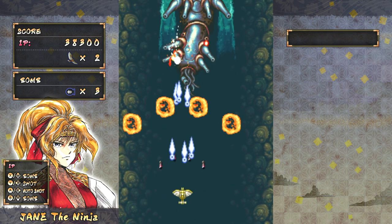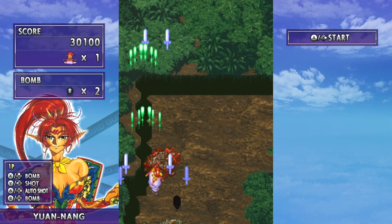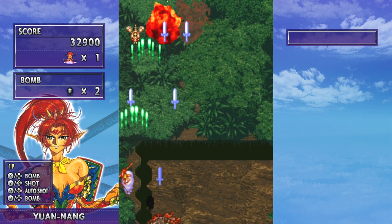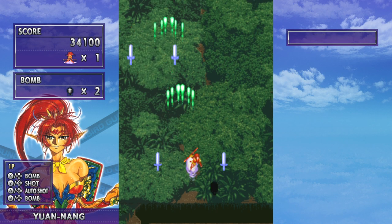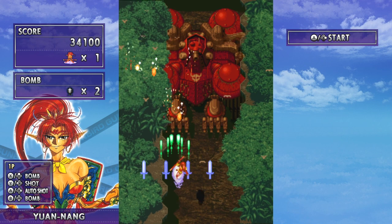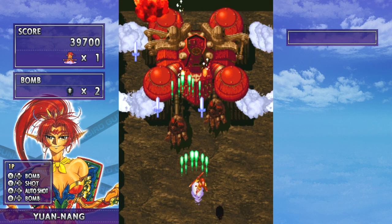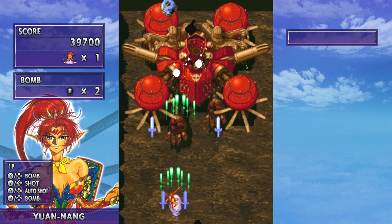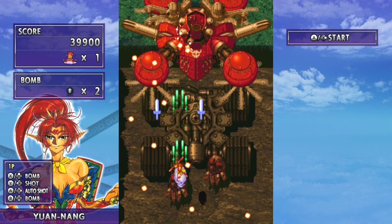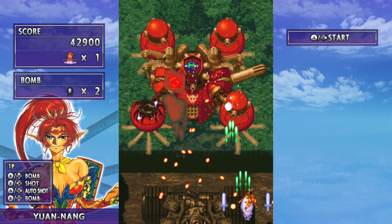Samurai Aces is known as Sengoku Ace in Japan. Then we have Gunbird, released in arcades in 1994 — the first of two entries in the Gunbird series. It's a vertical scrolling shooter where you select between characters rather than ships, and they all play considerably different. It's probably known best for its sequel, Gunbird 2, released on the Dreamcast. Most of these games received ports on the Sega Saturn and PlayStation 1, and the Gunbird PS1 port is known as Mobile Light Force in North America.